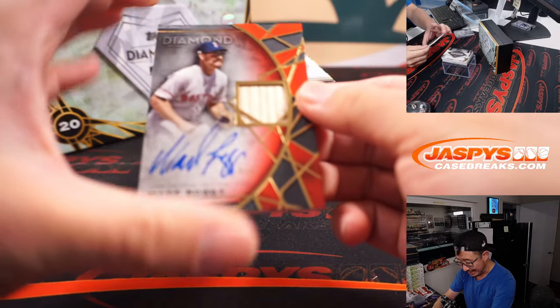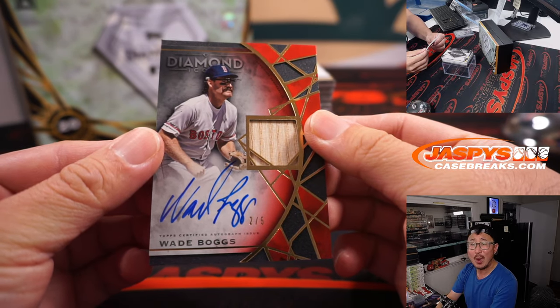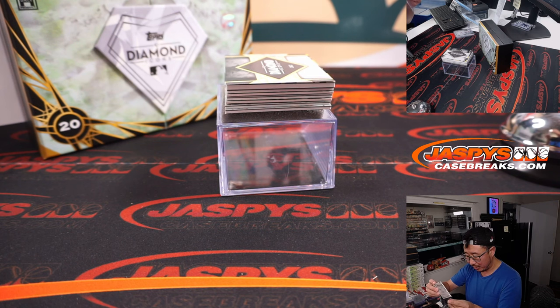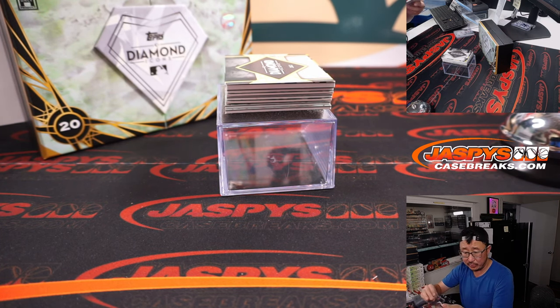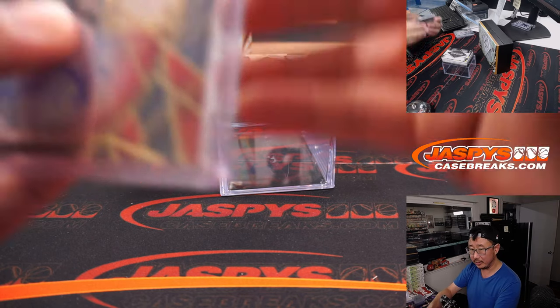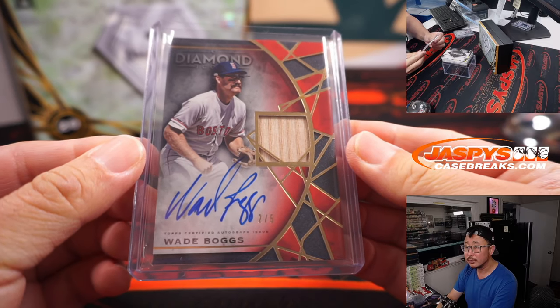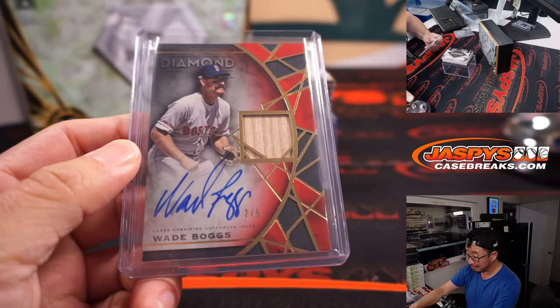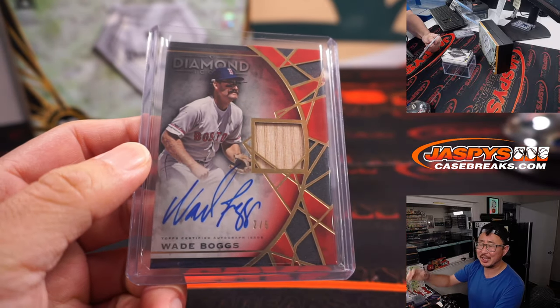Next up is another train whistle — Wade Boggs, two out of five, piece of his lumber, an on-card autograph. Beautiful. Jonathan Kent and the Red Sox. There you go, Jonathan. All aboard the Big Hit Express!